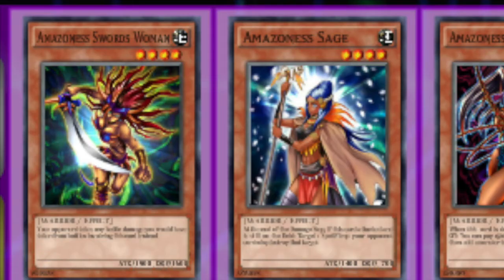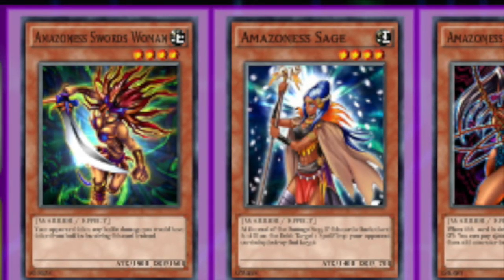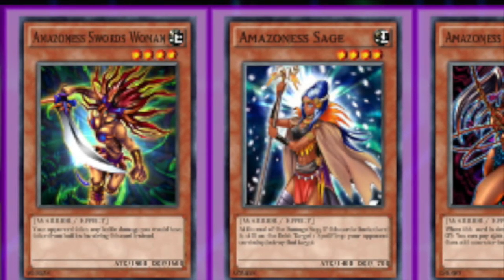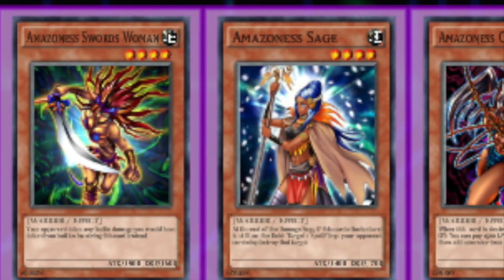Starting off with main deck monsters, Amazonas Swordswoman is your solid boss monster of the deck. Whatever battle damage you would take, your opponent takes instead. This is obviously really crucial against big decks like Blue Eyes White Dragon — they're just going to take all the damage.